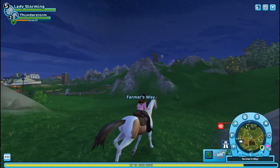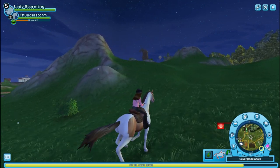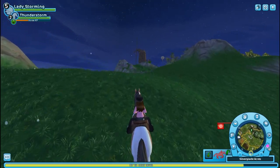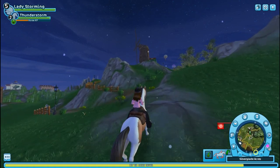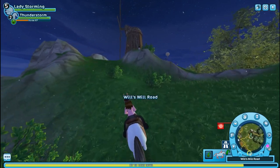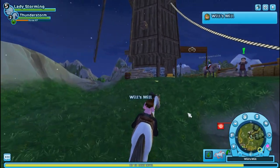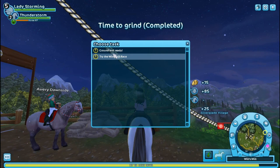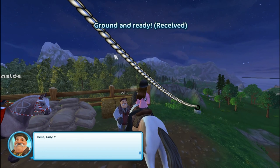Tip number eight: don't focus on reputation, because that's really not going to matter in the long run — at least if you're creating an alt, you just want to get to level 10. Don't get discouraged because it's very time consuming. When you hit the quests with Sabine, that's when you really start getting the XP and getting on a roll to reach level 10.